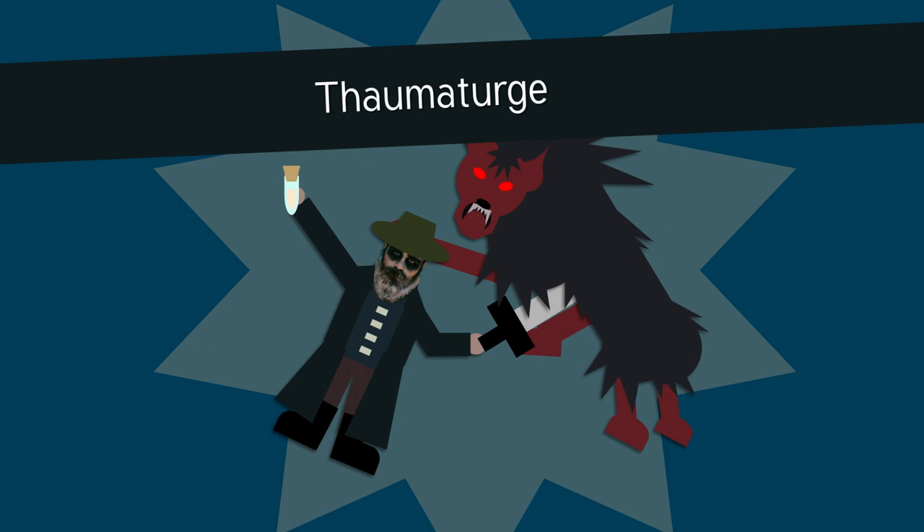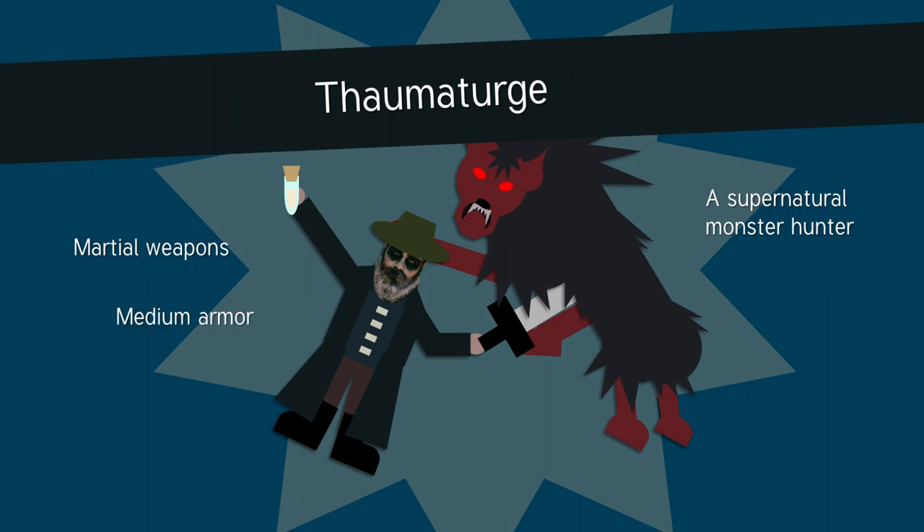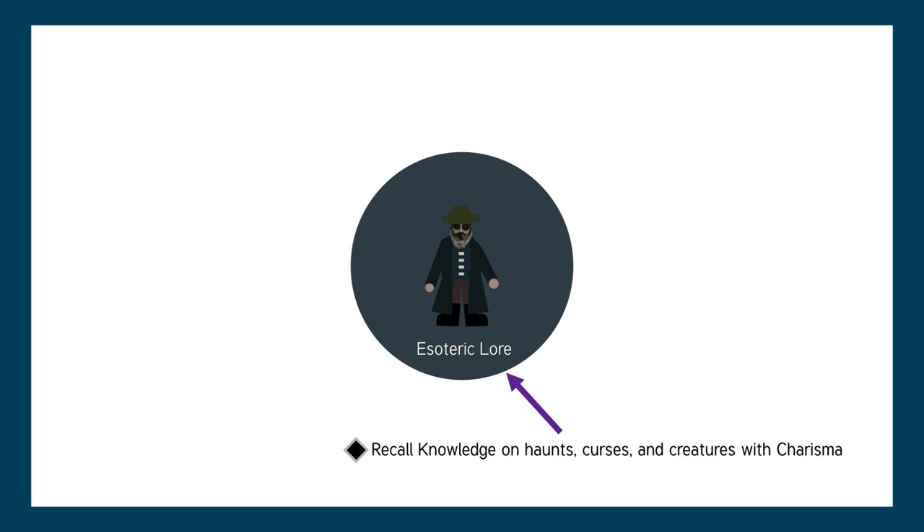Thaumaturge means miracle worker and is essentially a supernatural monster hunter. They have martial weapons, medium armor, and their key attribute is charisma. They have a special skill called esoteric lore, which lets them recall knowledge on strange haunts and cryptids using charisma instead of intelligence.